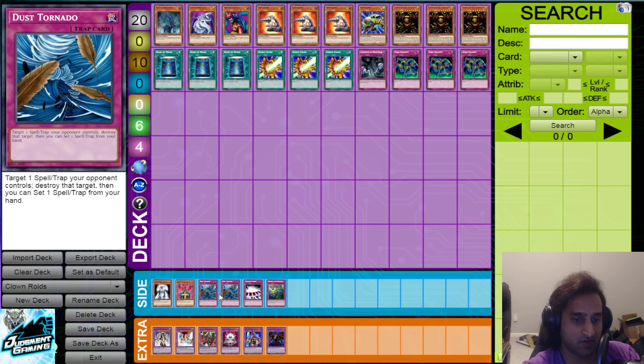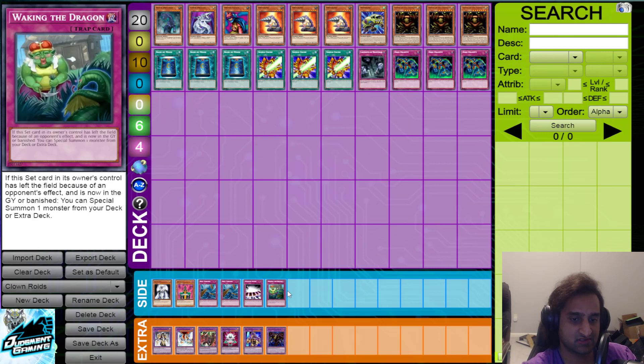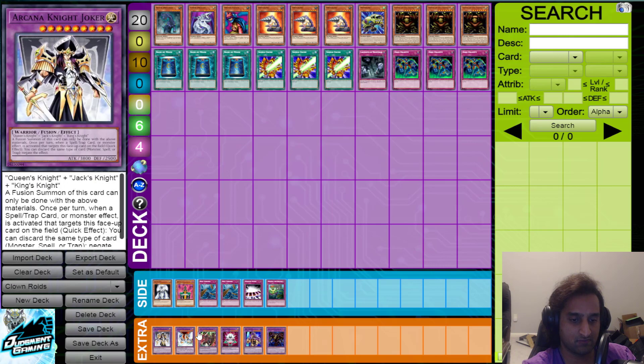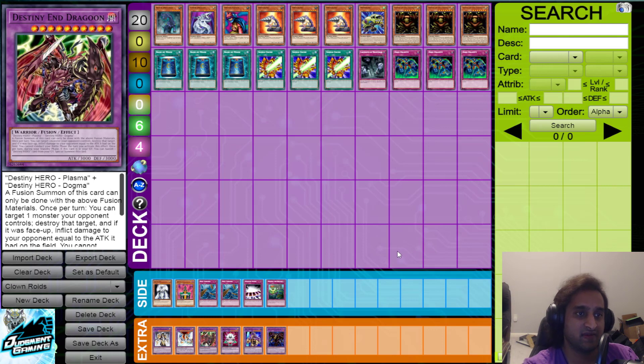You've got double Dust Tornado for back-row-heavy decks — this can hit things like Blaze Accelerator, Nightmare Real, and all those pesky things that hold you back. Straight Flush does the same concept and can hit Crystal Beast or stalled decks. Waking the Dragon is there so if your opponent is annoyed by your traps and wants to get them off the field ASAP, you slip in Waking the Dragon and hit them with Dragoon, Cyber End, Ojama King, or whatever. Standard extra deck — nothing special.